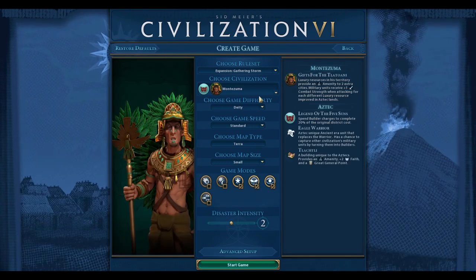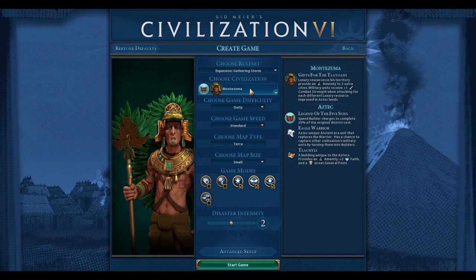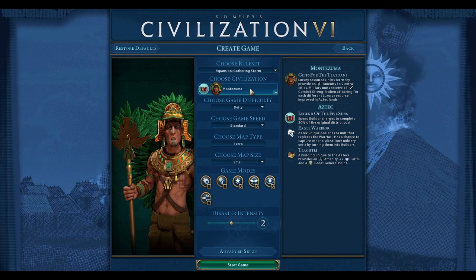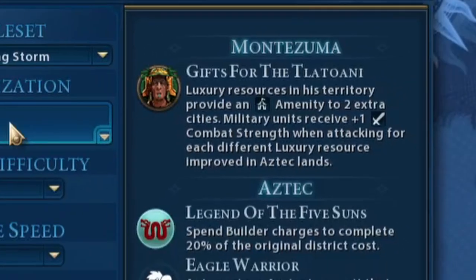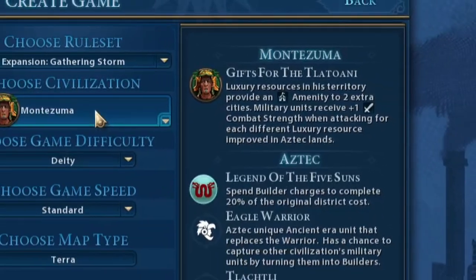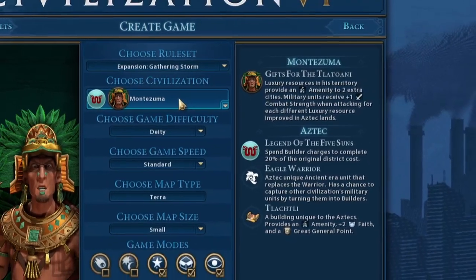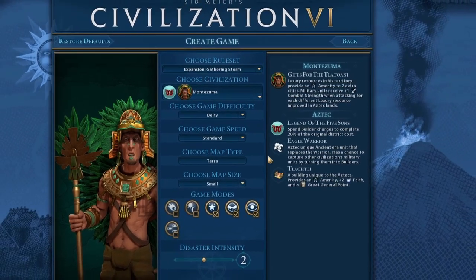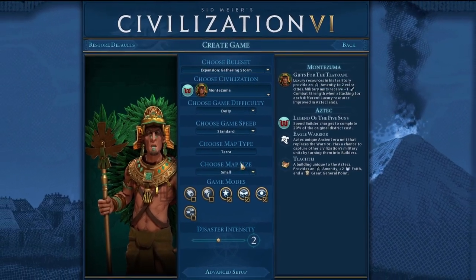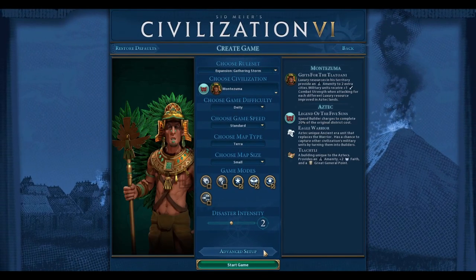We'll be playing with the Aztecs because Montezuma loves luxuries, and their units receive a combat strength bonus for each different luxury resource improved in Aztec lands. That gives us a good excuse to hoard luxury resources and get an early start on placing industries well. We're playing on Deity difficulty, standard game speed, on a Terra map with Heroes and Legends, Monopolies and Corporations, and Secret Societies modes on.